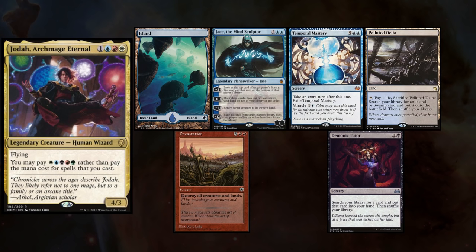Eric is playing his Jota deck, and keeps a hand with Island, Jace the Mind Sculptor, Temporal Mastery, Polluted Delta, Devastation, Demonic Tutor, and a card written in Chinese that I can't read because Eric doesn't listen to my instructions about how to show his hand to the camera.